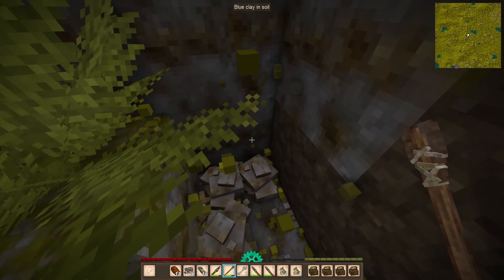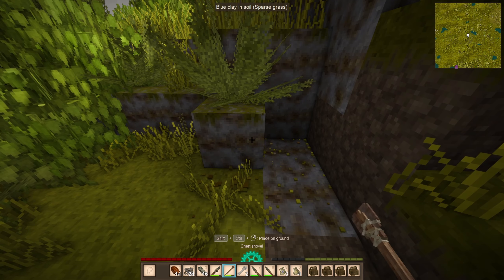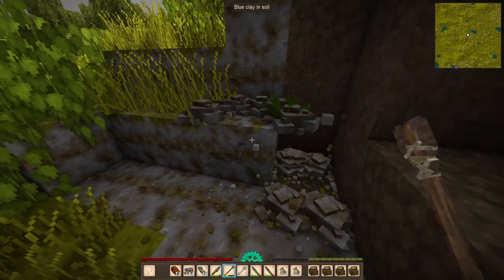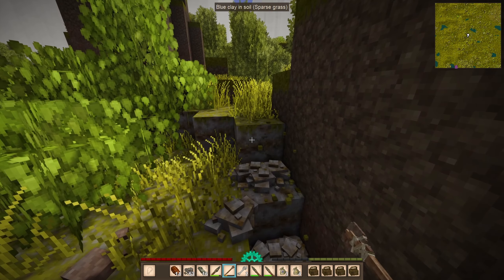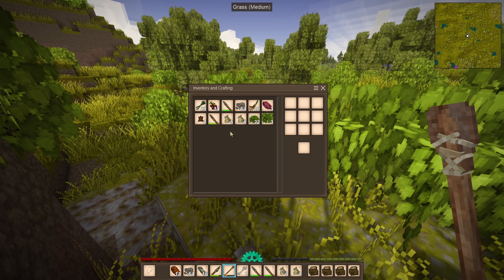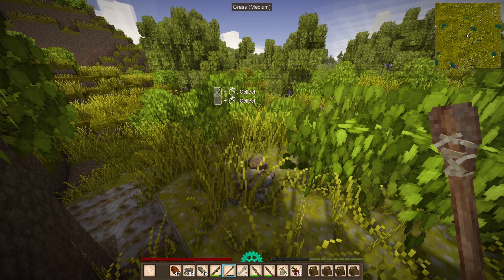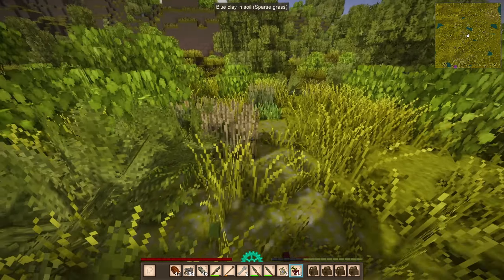I don't even need a shovel for this — smacking it with my hand works, though it's a little slow. There's a ton of blue clay here, about to have two stacks of it. I think two stacks will be fine for now. I'll smash these berries down too to clear inventory. I've been eating some fruits and veggies along the way, so nutrition is a bit more balanced.